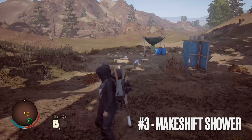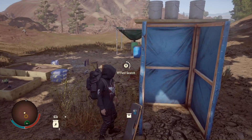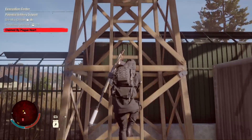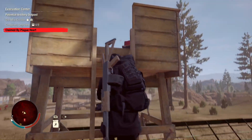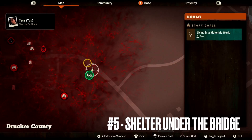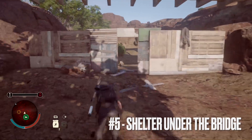Location number three takes us to the western part of the map, and it's going to be next to a makeshift shower. Location number four is just south of location number three, still on the west part of the map — it's going to be in a wooden watch tower in the evacuation center.